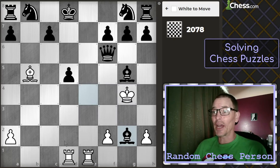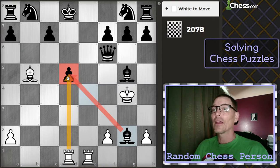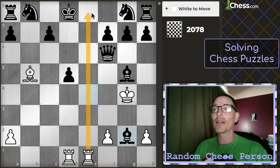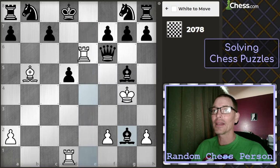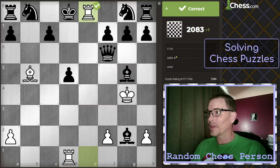We're going to look for checks, which I do have a check here, but I see that the bishop is guarding that square. Oh, is that just mate? I think that's mate. And that puzzle was only 1594, so sometimes they give me an easy one.